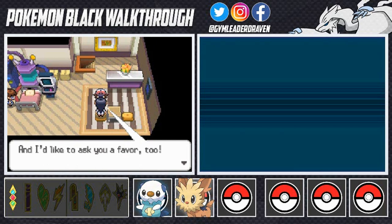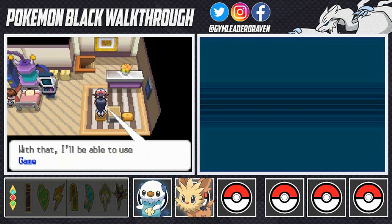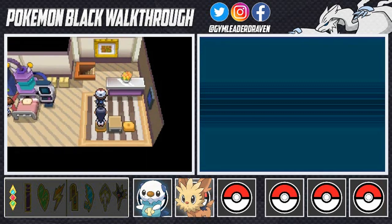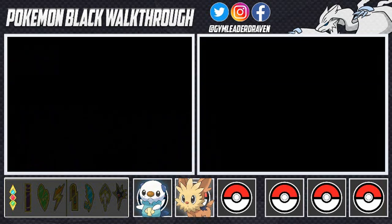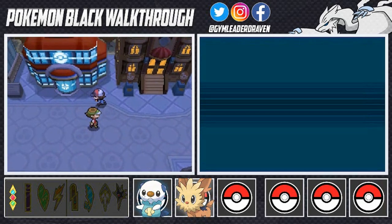She asks a favor: there's a place called the Dream Yard on the outskirts of Striaton City, and she needs the dream mist that a Pokemon called Munna gives off. With that she'll be able to use the Game Sync to collect save files of various trainers. So our next adventure is collecting dream mist — which is basically Munna farts.